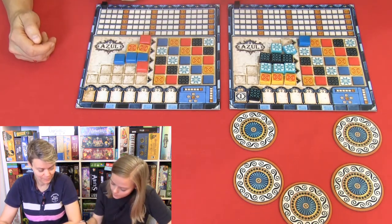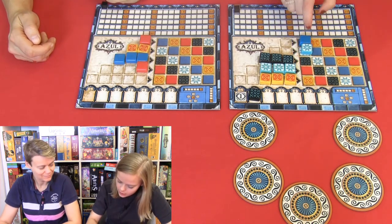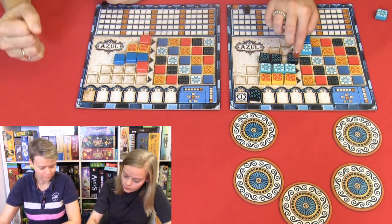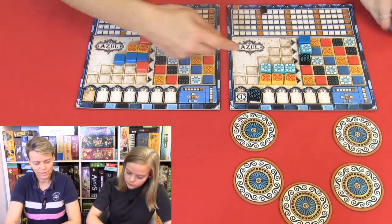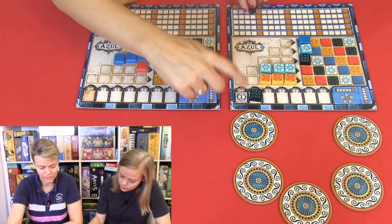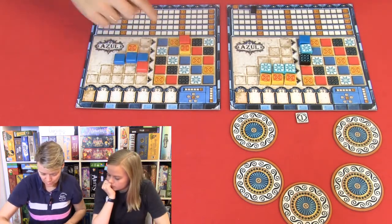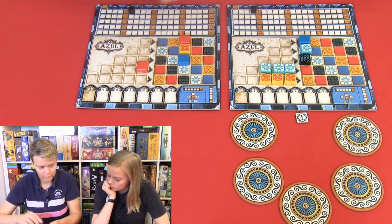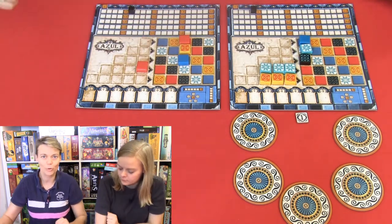So I get one point here. And then two points. Why do we get two points? Because they are next to each other. So it's like one, two. And you can have it vertically or horizontally. So now I will get three points: one, two, three. And the next two you cannot place — the row has to be filled up before you can place the tiles. And I will get two minus because of these.